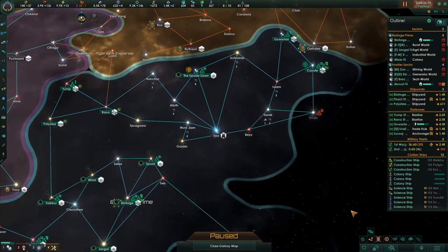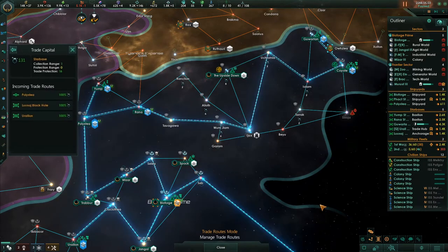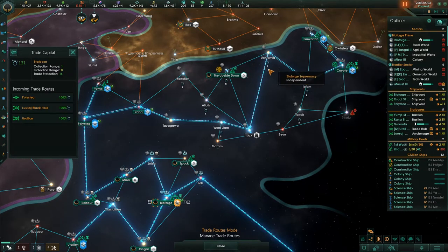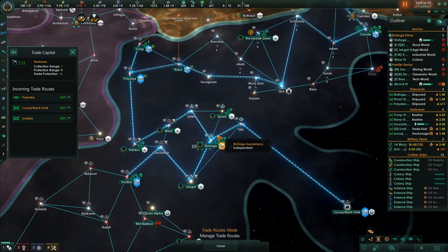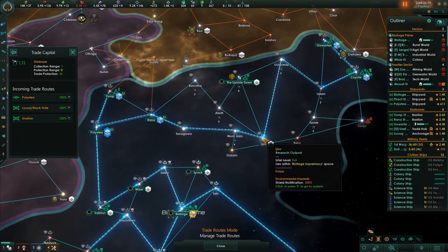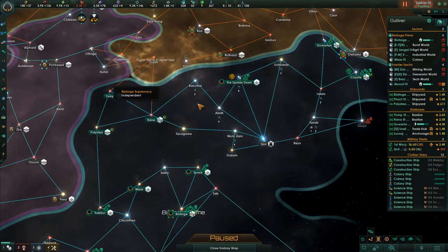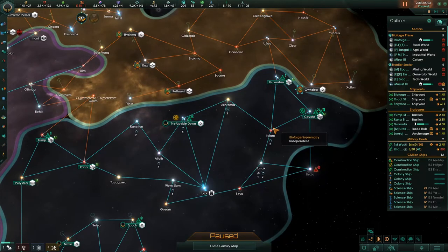We're trying to get some more trade, but we're almost at the maximum starbase capacity we can handle right now. Any trade that was going to be sent down here — we really don't have enough starbases yet to handle the path to get them down to Bioforge. We still might have to try it though. What we need is a starbase that can collect from this system.